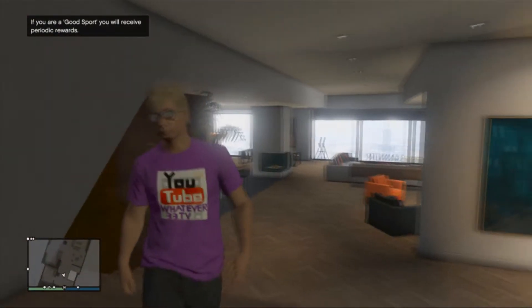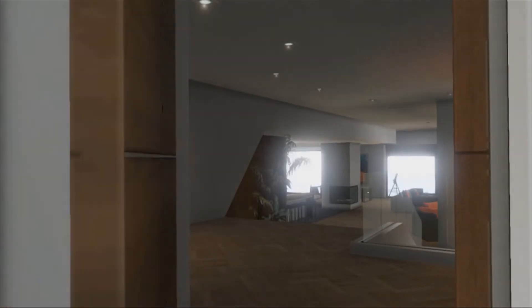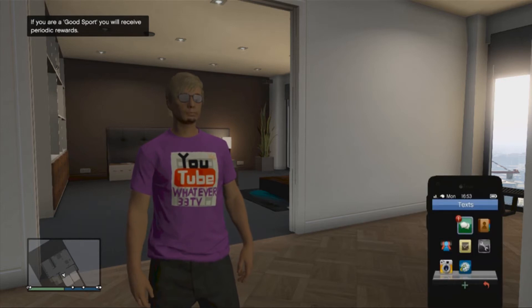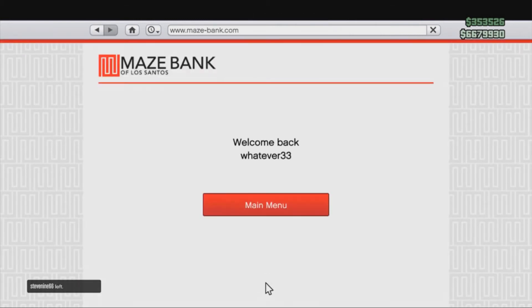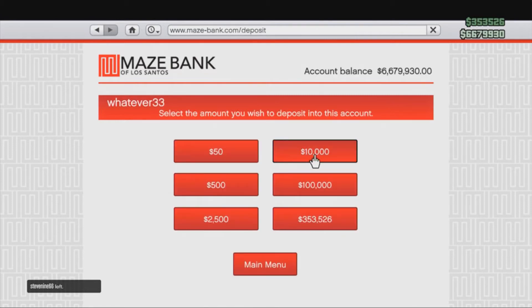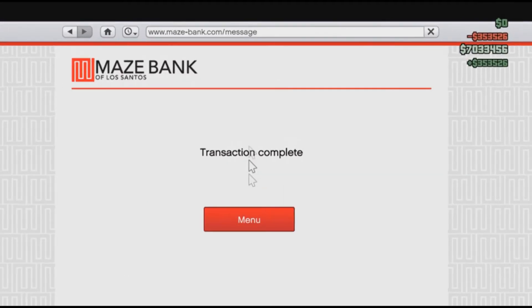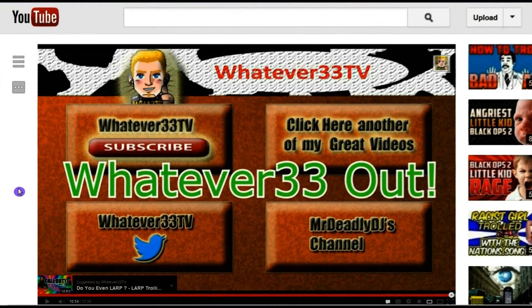Head back through the apartment — like my YouTube shirt, I think it's pretty tight. Go to the garage, and you can see the car is still there. So go sell it again. After doing it for a few hours and depositing each time, that's right up to seven million dollars. In just a few hours you can make just shy of a quarter of a million in about six minutes.